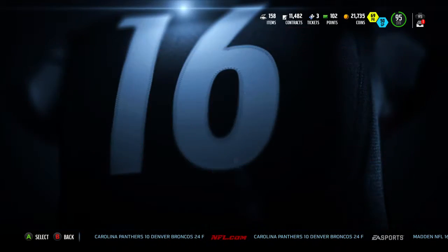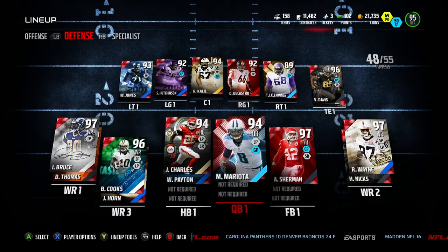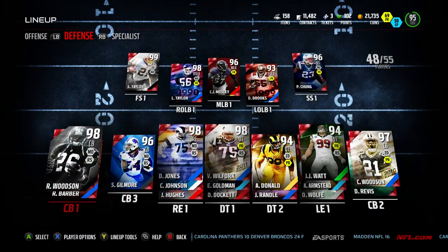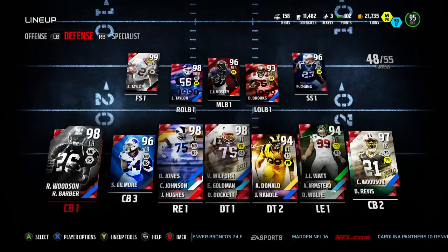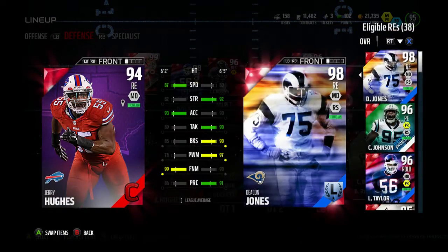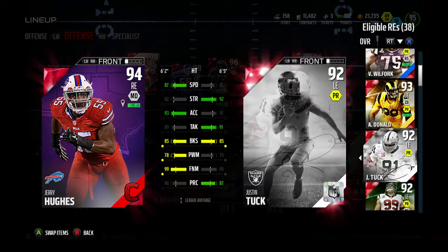All right, real quick — I got two new players on my team. One of them is ultimate legend Rod Woodson. I finished the set to finally get him onto the squad. Now I have him and Charles — I got the two Woodsons on defense. And then I pulled Jerry Hughes in a pro pack earlier — not too bad.